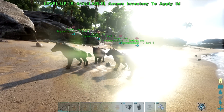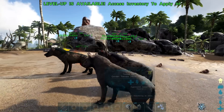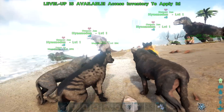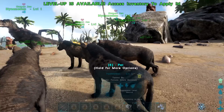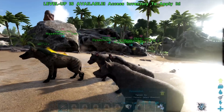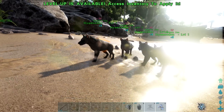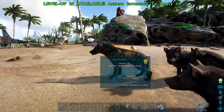Usually when you find them in the wild they're going to be in packs of three to eight. They are pack animals, so they get a boost where they get stronger as the pack increases — you can see there's a plus three because there are three more Hyenadons. Once they hit around four in the pack it'll designate one of them as the alpha, and just like other pack animals the alpha is going to be by far the strongest.